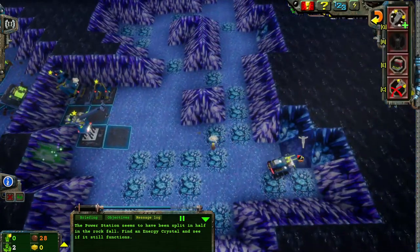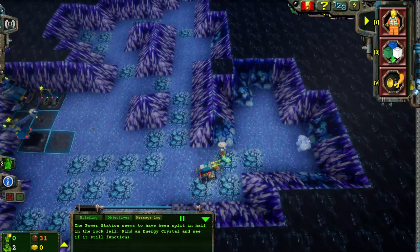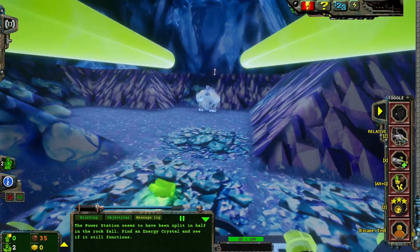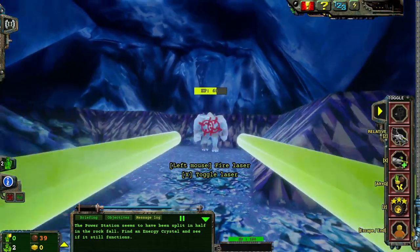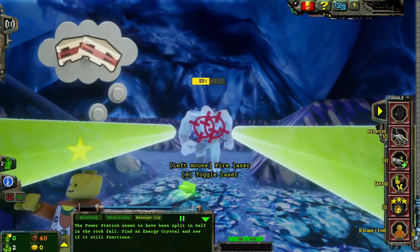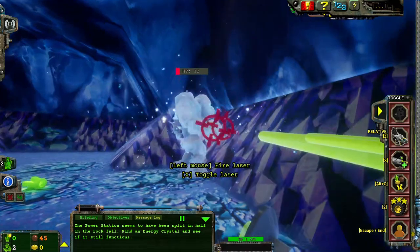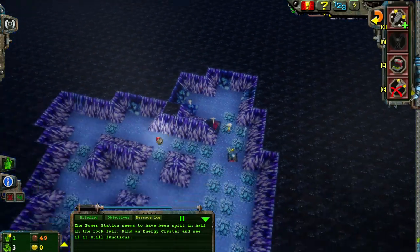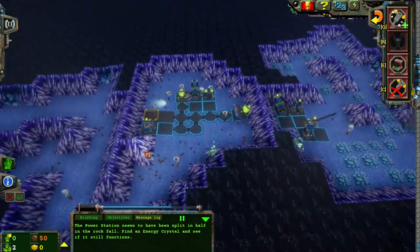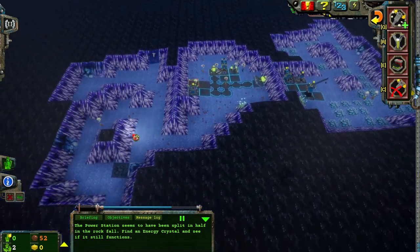I need more energy crystals here. An energy crystal has been found. I'll take control and hit X. I can kind of use that energy crystal as bait. I did go for the kill on that one — I'm kind of a jerk for that, and I will admit it.